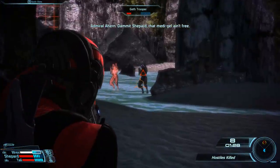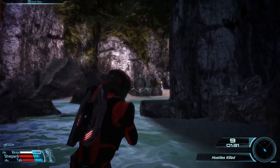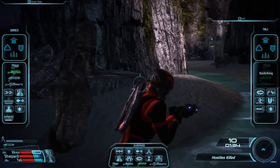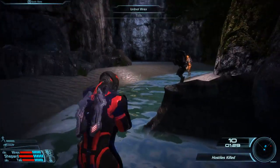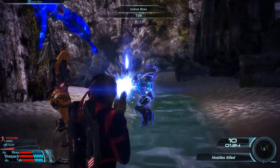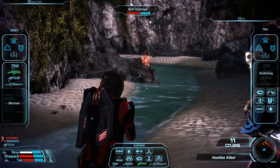This works very well against shields. However, that puts us in a situation where there are no enemies around. Someone spawned in — that won't actually work, because that's a Destroyer and I want to use warp against Destroyers. Nice. But that still doesn't do us much good because again there are no enemies. There's one — another Destroyer.